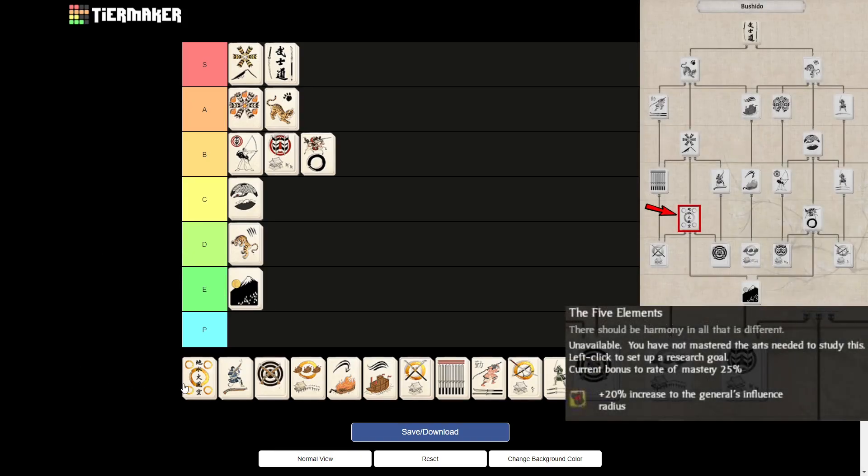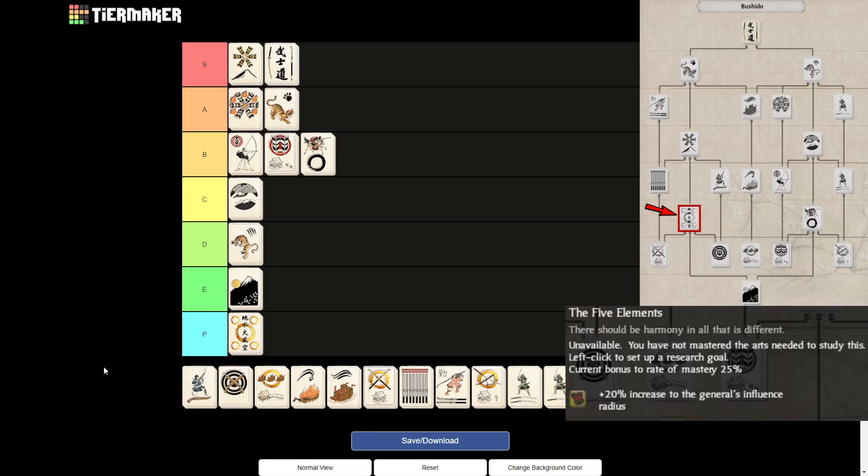Then we get to the 5 Elements, and the 5 Elements, sadly, will just be a pathing art. The only thing it offers is a 20% increase to the general's influence radius, which isn't to be underestimated — your general's influence radius is important — but only in the early game. Because endgame, at the point where you will probably unlock this art, you will have troops so experienced, or such good generals anyway, that the 20% increase to the general's influence is completely worthless. So that's why it's only a pathing art.